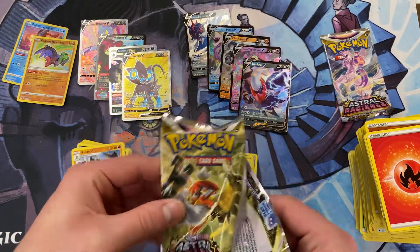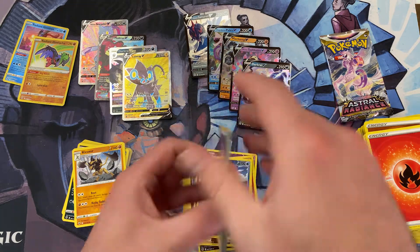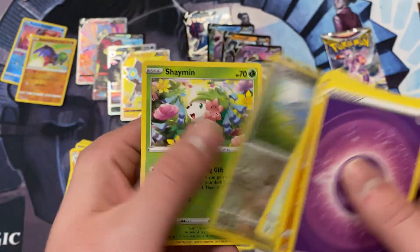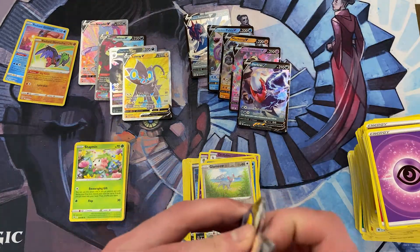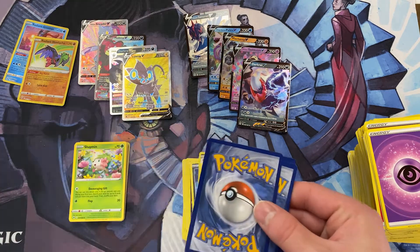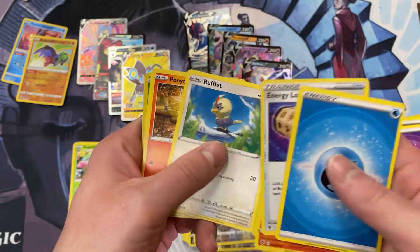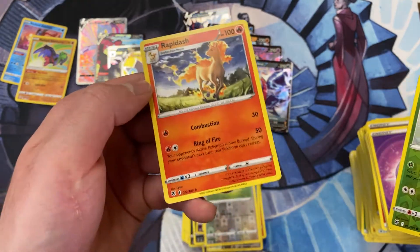Last two packs. We've got another Dark Patch — that's almost more exciting than a Rare. We've got a Reverse Holo Glameow and then a Non-Foil Shaymin. That's the last pack, guys. Finished with a banger — got the Energy Lotto. When you have to gamble all your energy away. Got a Combee Reverse Holo and a Non-Foil Rapidash for our final Rare.